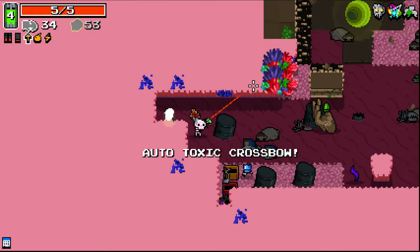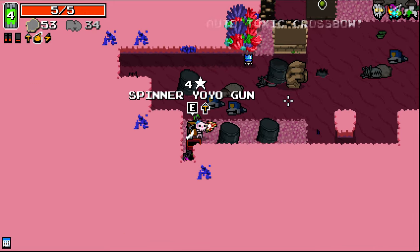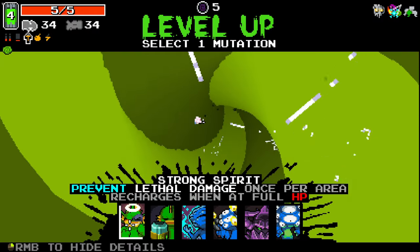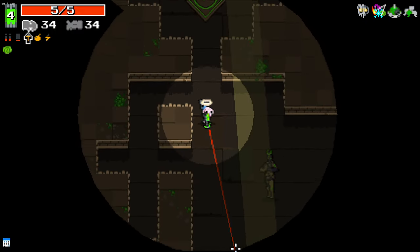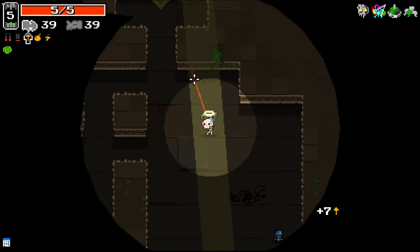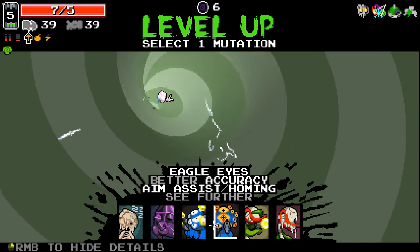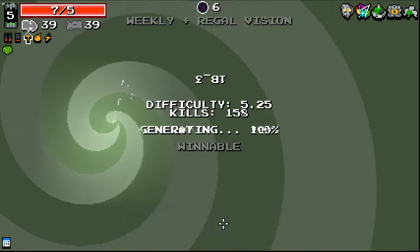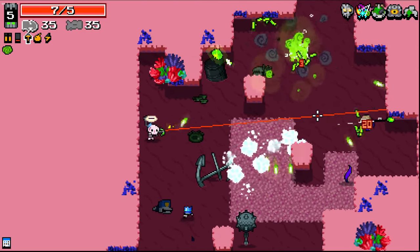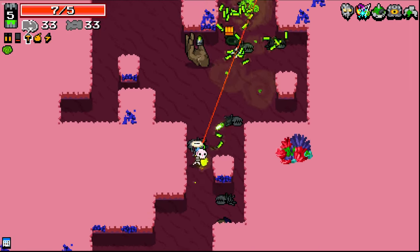Auto-toxic crossbow — that's a very early way to get a weapon like that, and I guess just put toxic on top of it, because why not? So we can kind of take the same mutations every time here, which is nice. This is really, really, really good with Mood Swing, actually. So we know which way we're coming from now on.